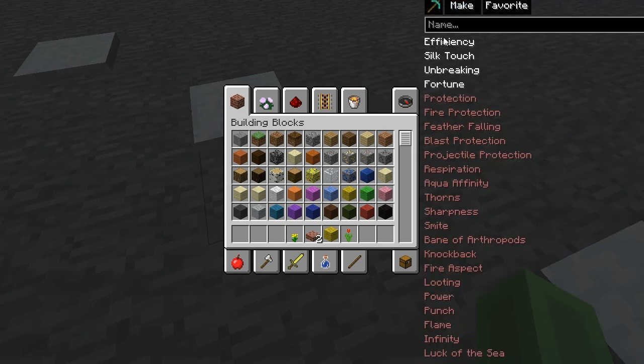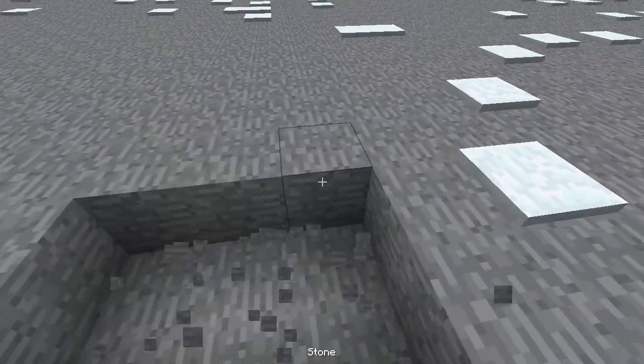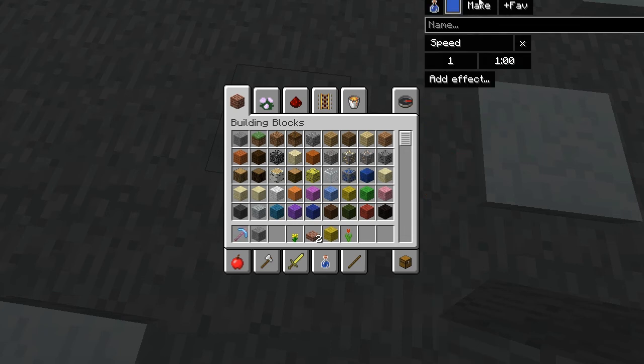You can fill your health and food, and you can remove any effects you have on you. You can also enchant items — so if I get this pig and call it Host of the Game, I can give it Fortune 5. So I've got a pig with Fortune 5, which is quite useful.